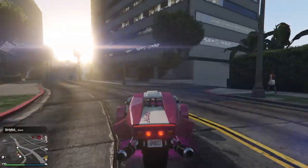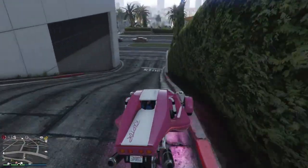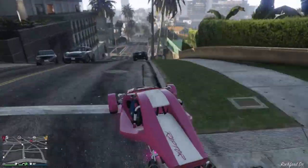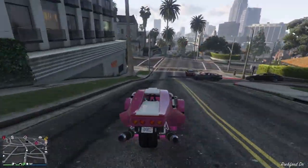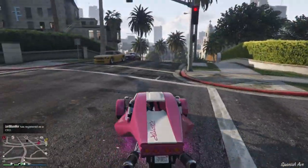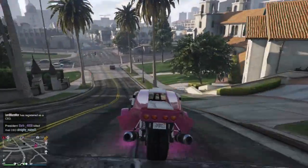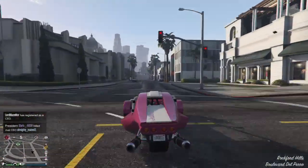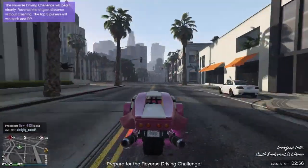Hey guys, welcome back to another GTA 5 glitch video. In this video I'm gonna be showing you guys an amazing glitch. It allows you to not get kicked whenever you're doing AFK glitches or just playing around. So let's say that you're doing an AFK glitch with your friend and you want to make millions of dollars by leaving it overnight — with this glitch you can do that because you're not gonna get kicked out the job. I hope you guys enjoy, if you do please remember to leave a like and subscribe.